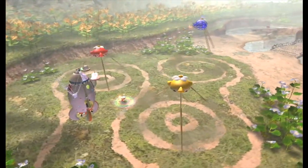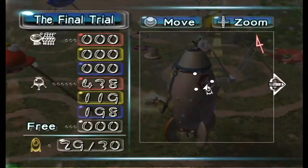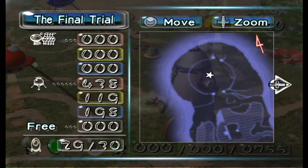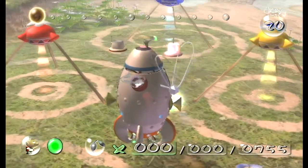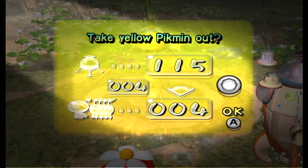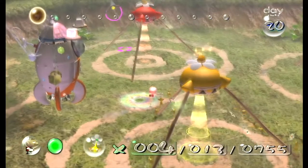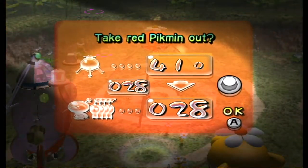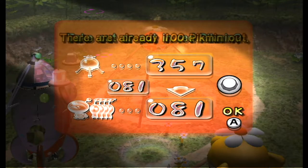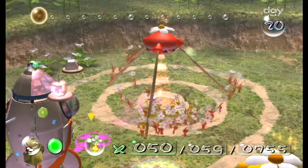So once more we're feeling confident. We did mostly kill him - I think we took him down to about a quarter health. Also at the tail end of the last video I sprouted us like an extra 200 Pikmin or so. We've got like 400-odd reds, so we should be in pretty good shape to take this guy on.